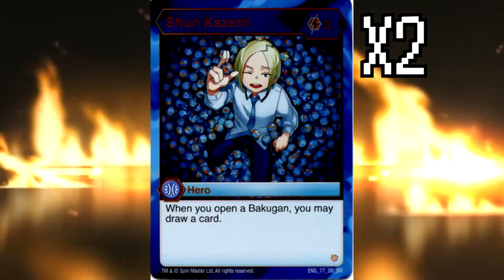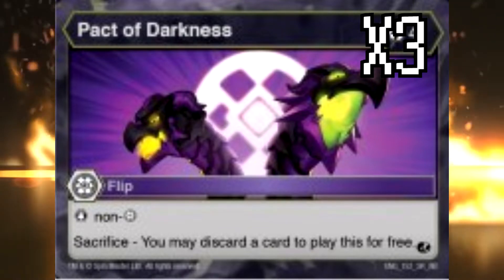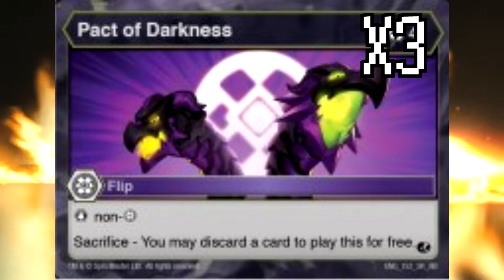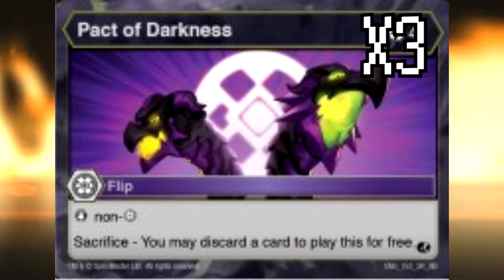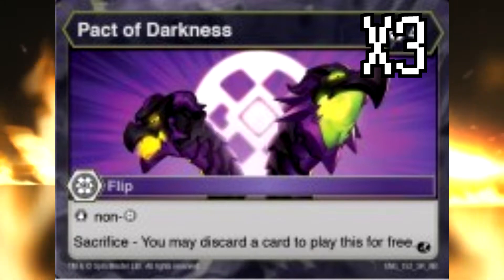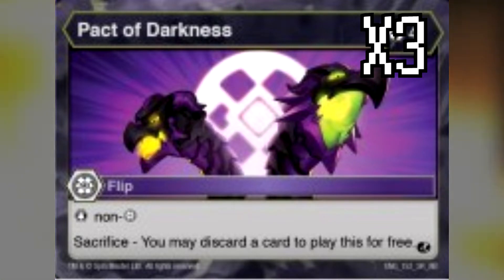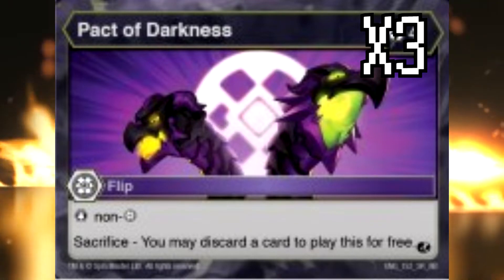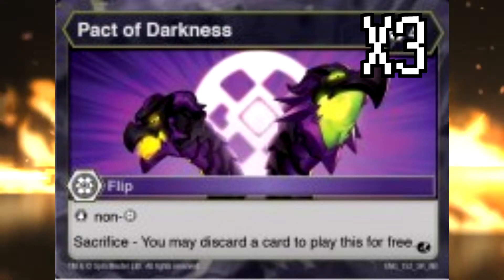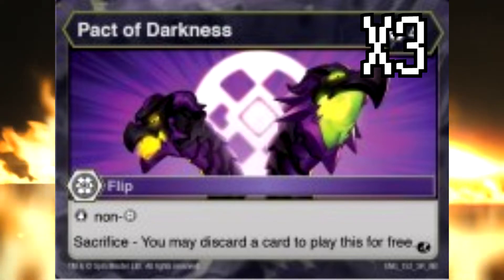Finally, we have just one flip for this deck and it's Pact of Darkness. It helps enable Fury, it's free if you discard a card, and it stops any damage from any Bakugan that isn't Darkus. This is your most efficient flip option for these colors. It's your only flip in this build because you don't really need flips — it's a very aggro deck and you're planning to win by turn four at the latest, five if you're unlucky. Pact of Darkness does help keep a bit more survivability to the deck and it's just a great card.